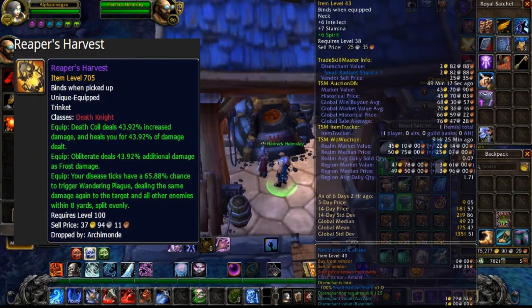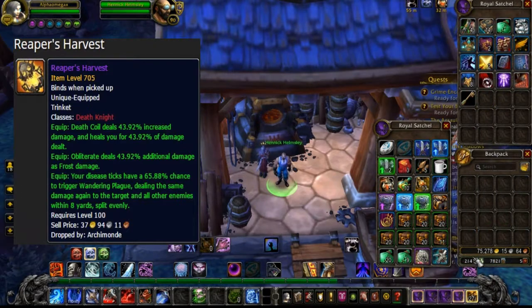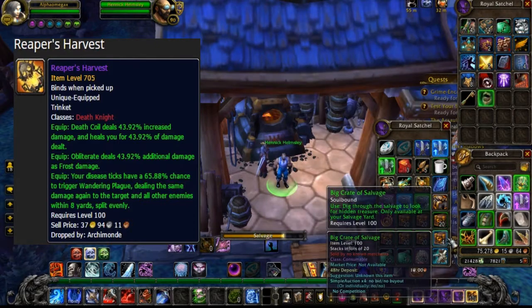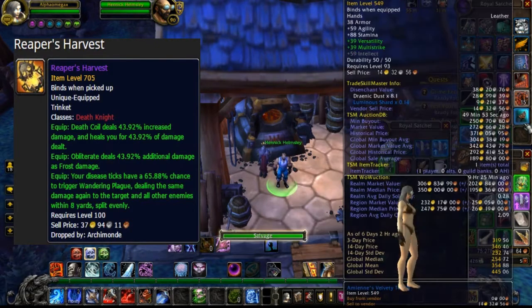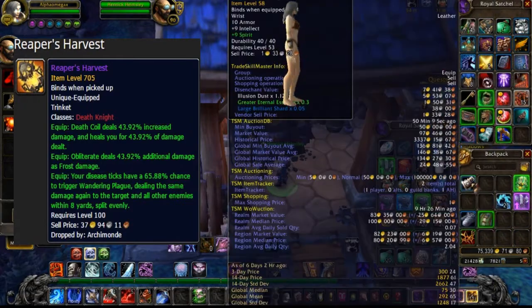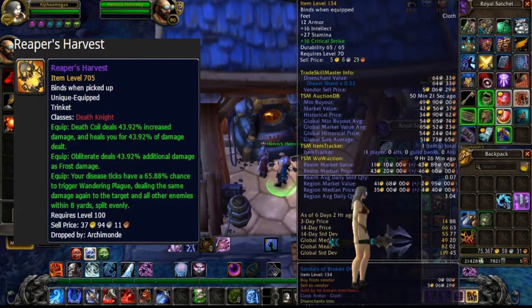The next one is for Unholy — your disease ticks have a 65.988% chance to trigger Wandering Plague, dealing the same damage again to the target and all other enemies within eight yards, split evenly. That is seriously overpowered.